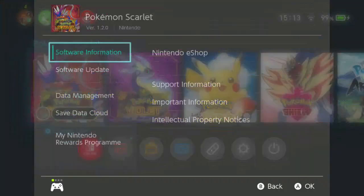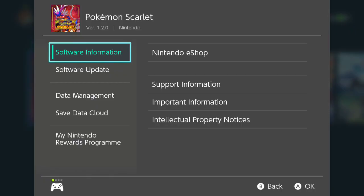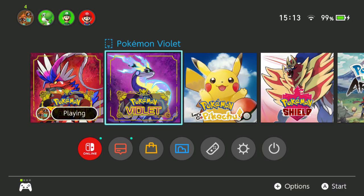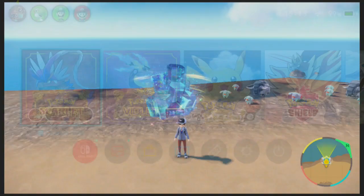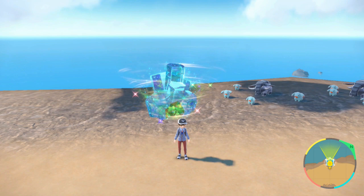It's very simple - make sure you are on version 1.2.0.4 of Scarlet or Violet. The update has just come out so make sure you check that. After you've done that, press X and then go to online mode. You can tell if you're updated because you get a downloadable content notification on the bottom of your screen.